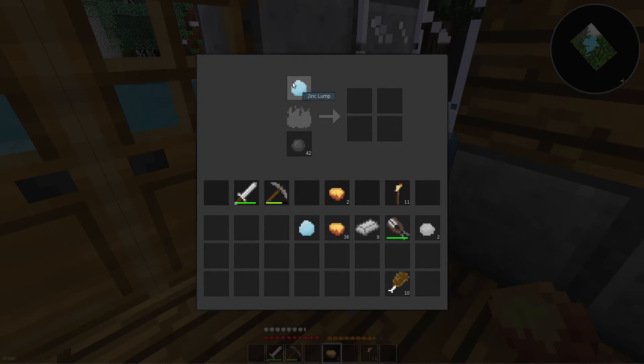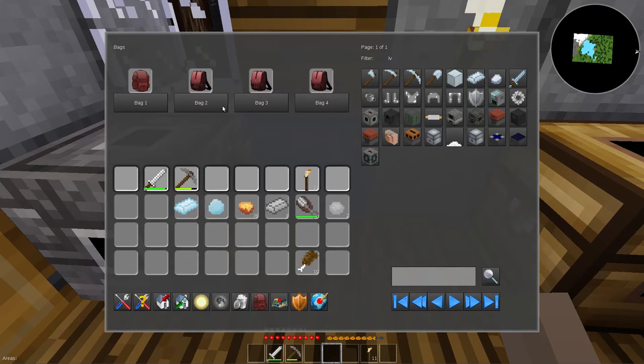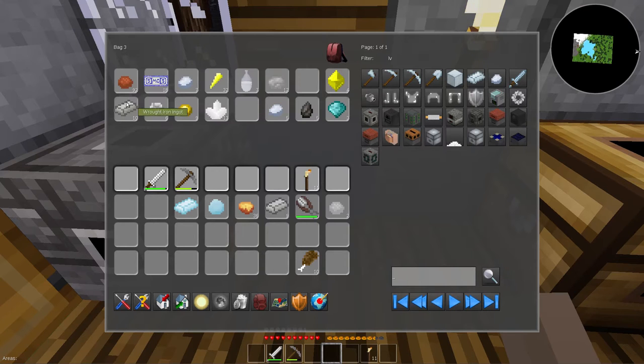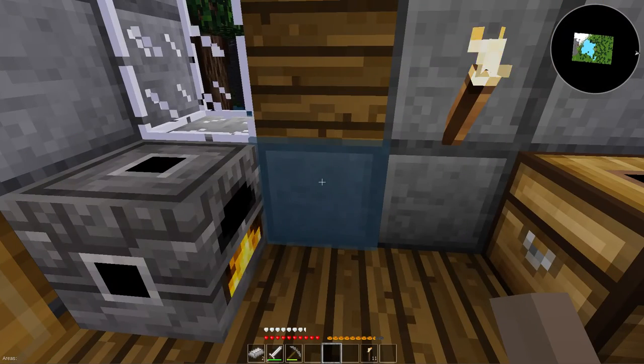It's tin! No wonder why. That makes sense. Do I have steel? I do – perfect, raw iron: 2, 3, 4, 5, 6, 7, 8. Wait, that's gonna be one short. There we go.